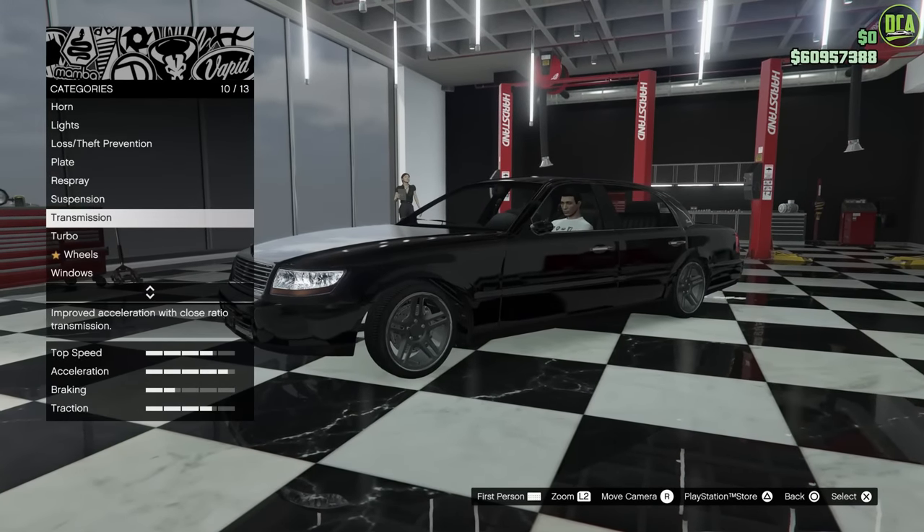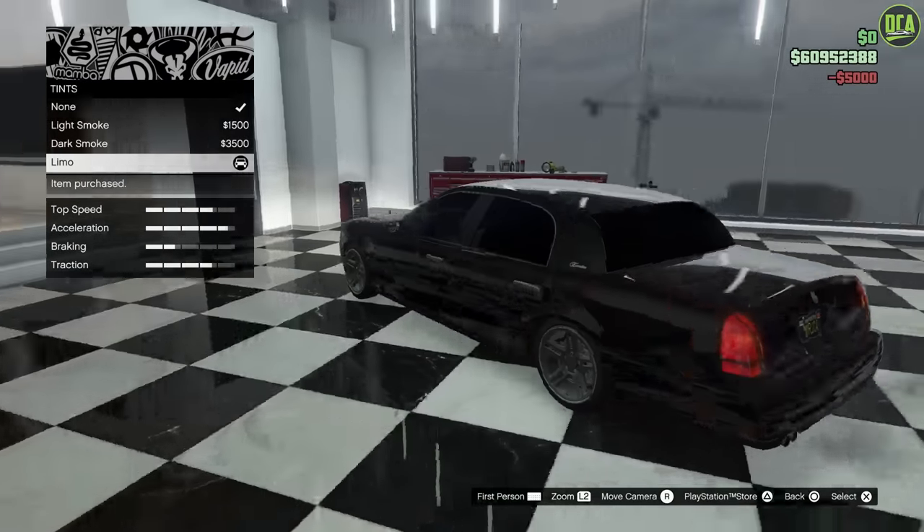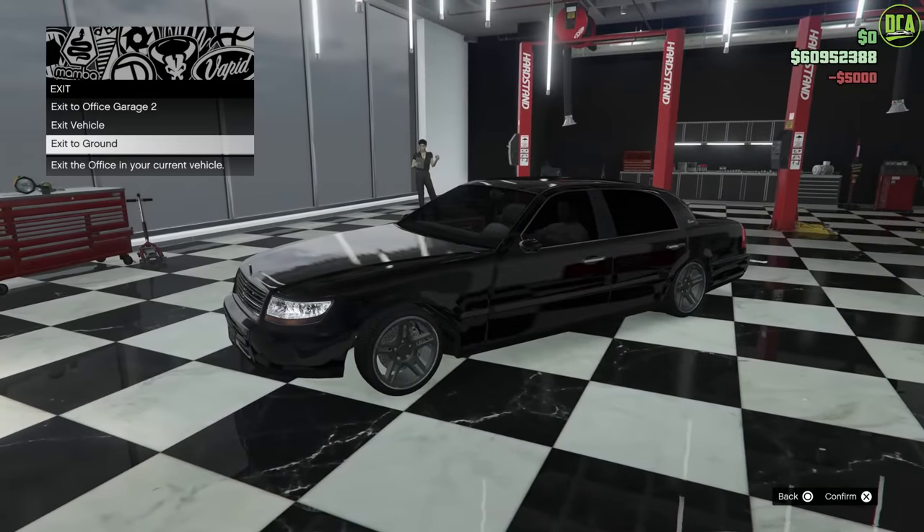We got turbo, we got wheels, we're just missing window tints. Yeah, big difference — it definitely needs the window tints. And that's all the options. Alright, let's take it for a drive.